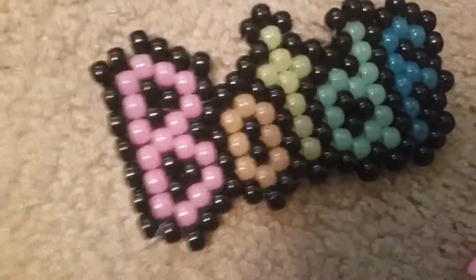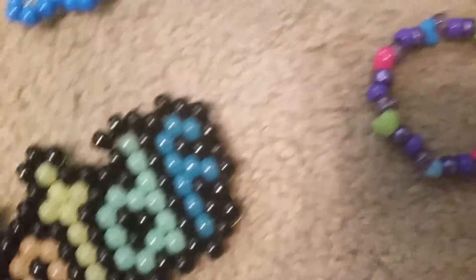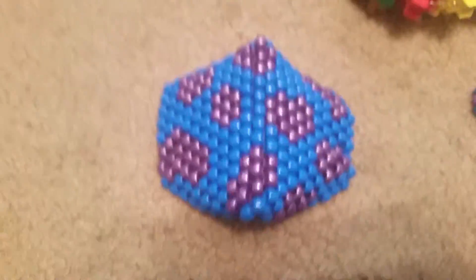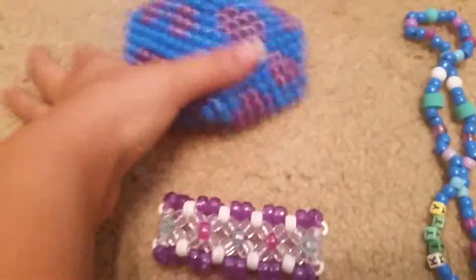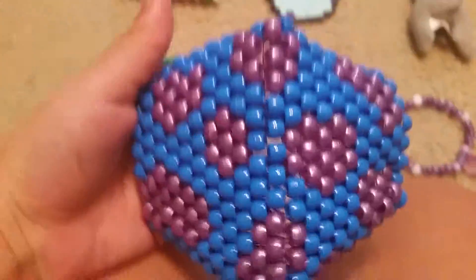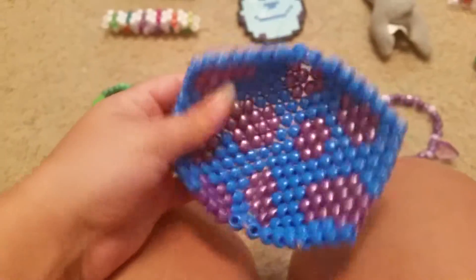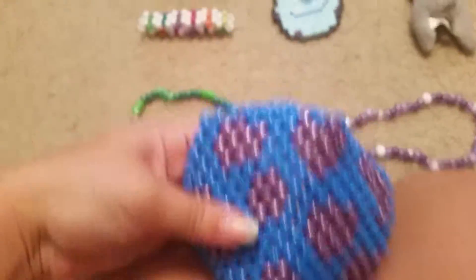There are BO2DF letters that glow in the dark, and I'll show the symbols in a second. This mask needs straps put on, but it's Sully from Monsters Inc. because you said you liked him. If you want this, I just need to put the straps on.